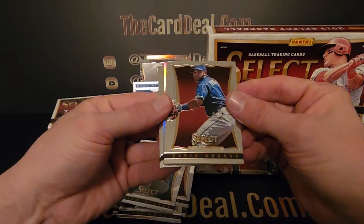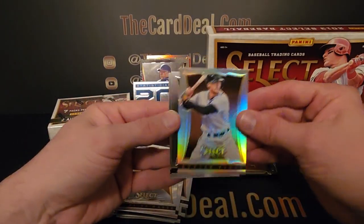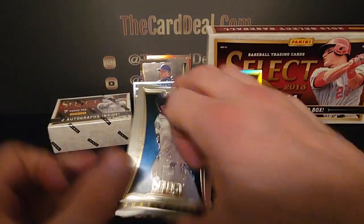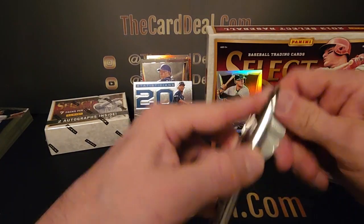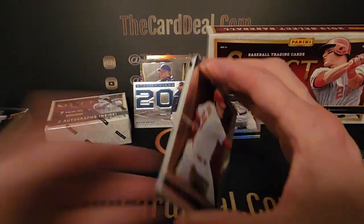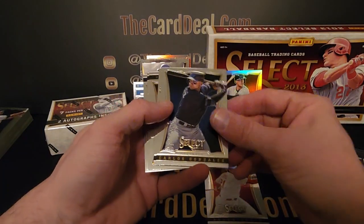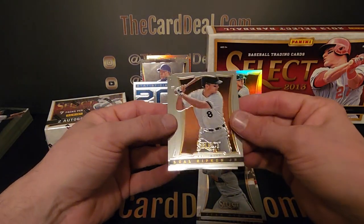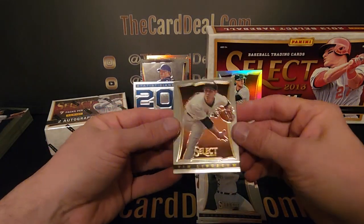Brian Wilson, Elvis Andrus, Starling Marte. Hunter Pence silver. Justin Upton and a Nick Swisher — put these off to the side somewhere. Too much going on over here. Just when you get organized the desk fills up again. Allen Craig, Carlos Gonzalez, Jean Segura — there we go, nice veteran. Cal Ripken Jr., pretty cool, like it. Another Miggy and a Tim Lincecum.